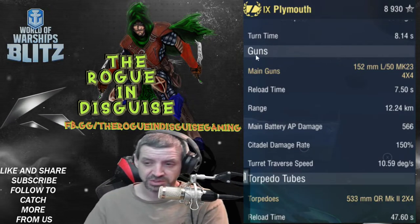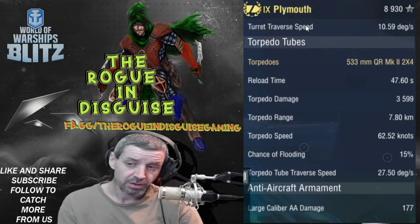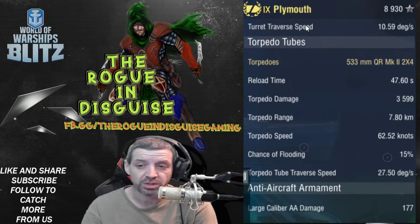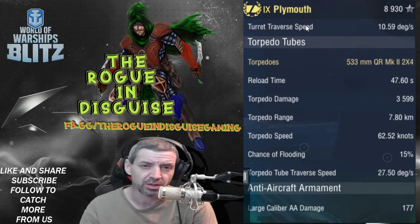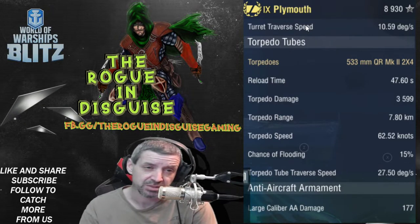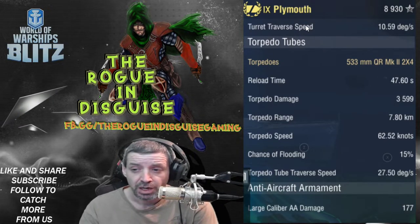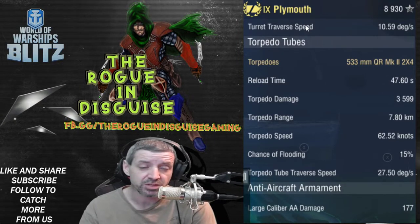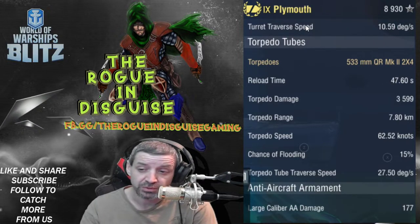Torpedoes are 533mm with almost 48 seconds to reload — actually pretty quick. Torpedo range is 7.80 kilometers, which I wish was a little longer. Torpedo damage is 3,599 per torpedo, not too bad. Chance of flooding is 15%, and they travel at 62.52 knots, which is really fast.